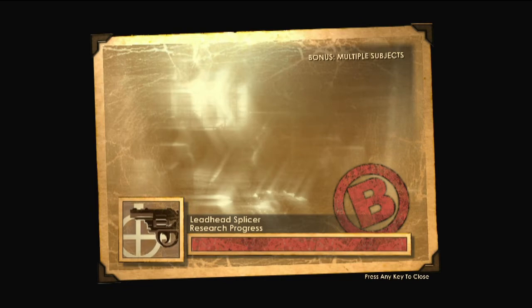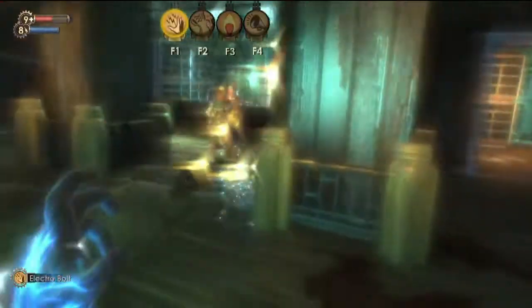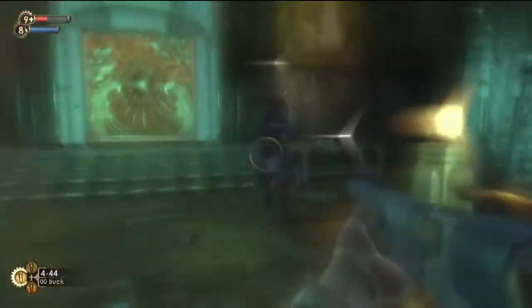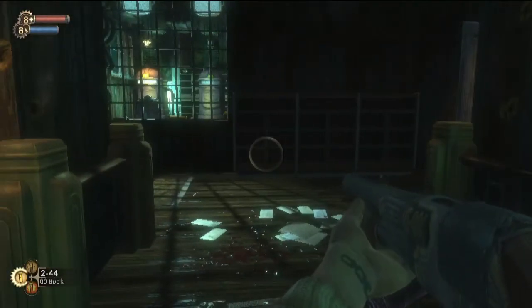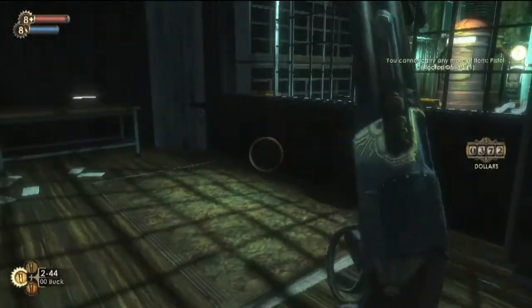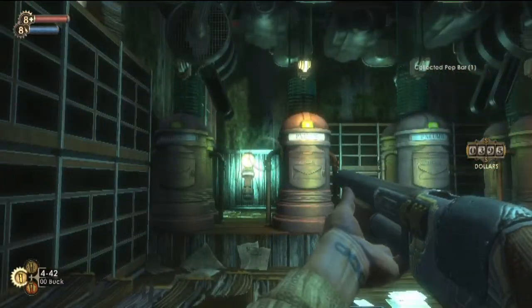You actually also get a bonus for multiple subjects, so now I should be dealing bonus damage to these lead head splicers. I get a picture of the other one — since there were two, that gives me even more. And now I can blow them away with my launcher. And I'm really glad I came down this side passage.